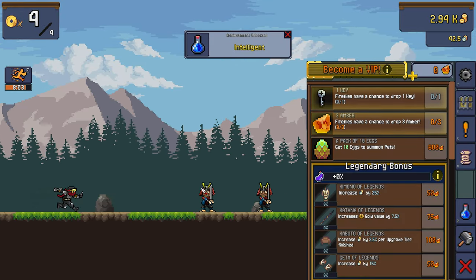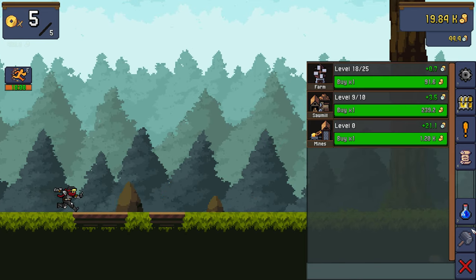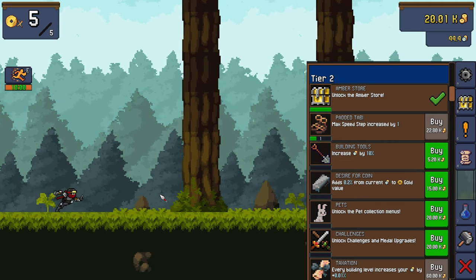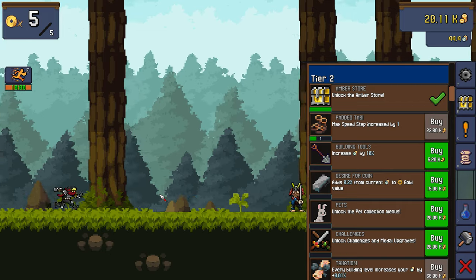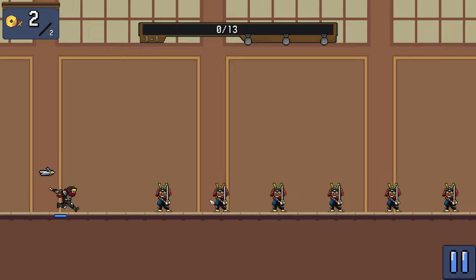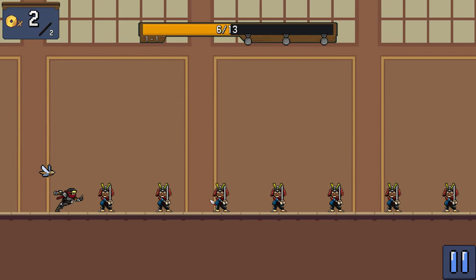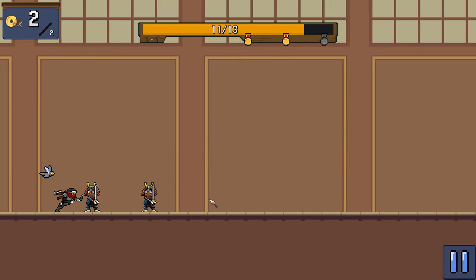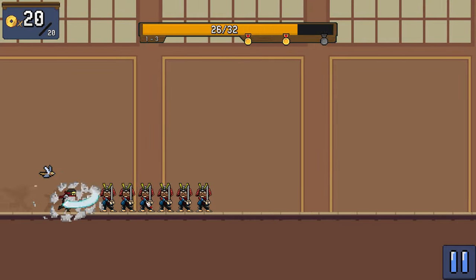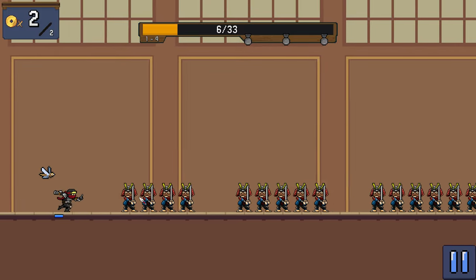The game also has a lot of customization, as you can choose your favorite character, pet, and skill combination. The game is free-to-play, but it has in-app purchases that can help you progress faster. The game does not force you to watch ads or buy anything, but it gives you the option to do so if you want. Overall, Tap Ninja is a fun and relaxing idle game that can keep you entertained for a long time. It is not a complex or challenging game, but it is a satisfying and enjoyable game. If you like clicker games and ninjas, you might love this game. It has a lot of potential, and it is constantly updated with new features and content.